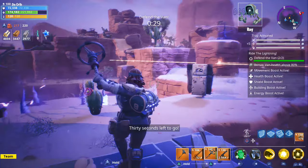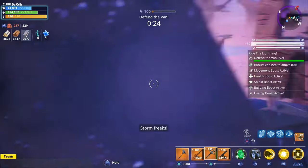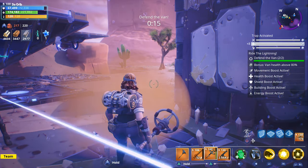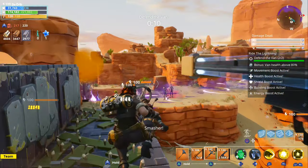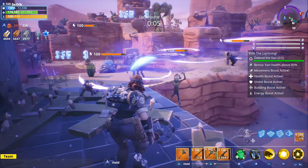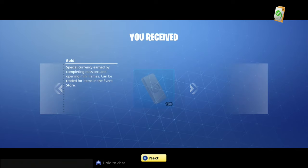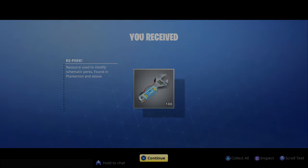Let me know in the comments which rat rod weapon you all would like to see gameplay of next. All we have left to do is the Axle, the Crank Shot, and the Two Step Shotgun, so let me know which ones you'd like to see gameplay of next. That'll do it for our first Drifter gameplay. I believe they've changed the amount of rewards you get from Ride the Lightning missions, so we'll go ahead and check out the rewards as well. For those of you who have tried it, let me know what you think about it in the comments below. I hope y'all enjoyed it and thanks for watching.